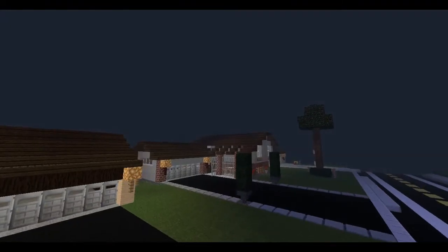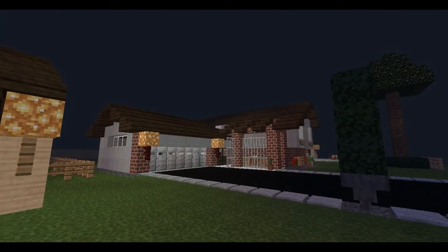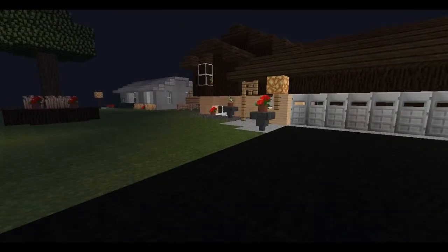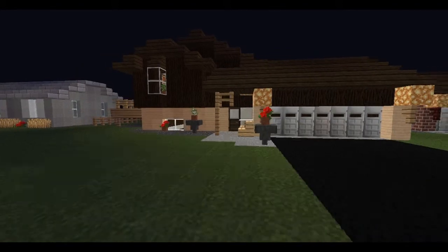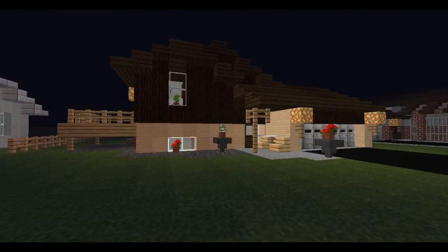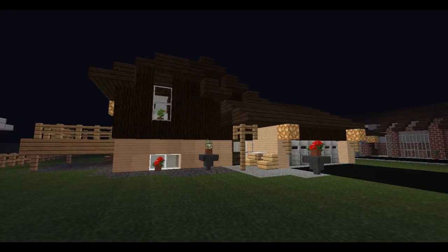And that's pretty much it. Be sure to check out the walkthrough of this house, which I love. Love this house. I believe that's episode 30-something. Just look for the bricks and the gray wool on the thumbnail. That's a cool one. Anyway, that's pretty much it for this episode. It's nighttime now, as you can see. Thanks for watching, and if you enjoyed, please feel free to leave a like, comment, or subscribe, or whatever. If not, feel free to leave some constructive criticism. Thanks again for watching, and hopefully I'll see you next time.